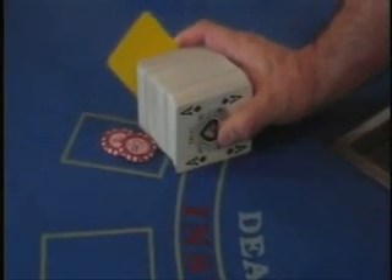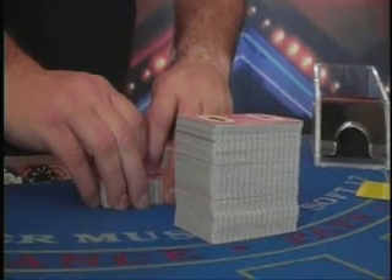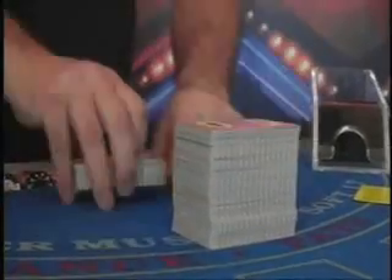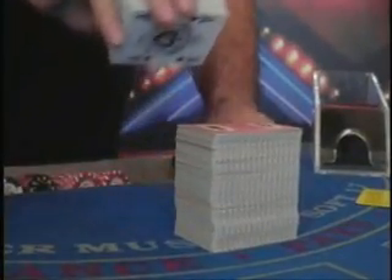Here are some examples of key card location. In this six-deck game, players can see the bottom card, which is an ace. Here's another example with my six-deck shoe — the last deck is being placed on top, and the ace of spades can be spotted.